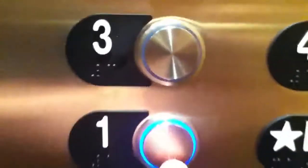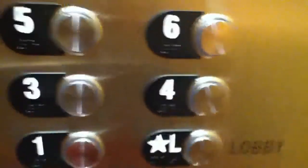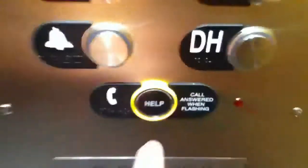Let's go to 1. Get our cab view. Same cab — they didn't really do anything to the cab, just installed new fixtures. Nice look at these buttons, I love those buttons. There's no floor 2 here. A lot of buildings don't have floor 2s — like the DoubleTree didn't have floor 2. But there's your ThyssenKrupp help button.